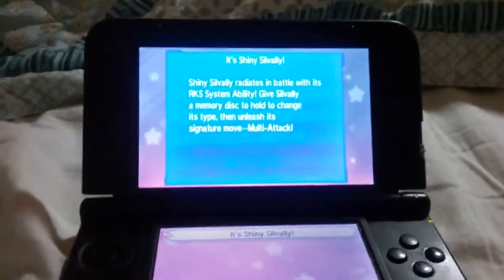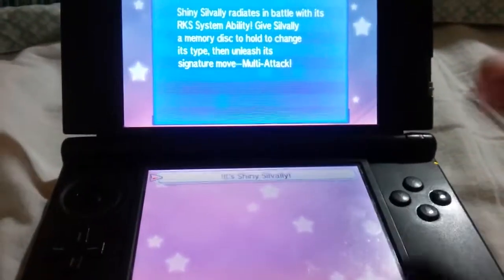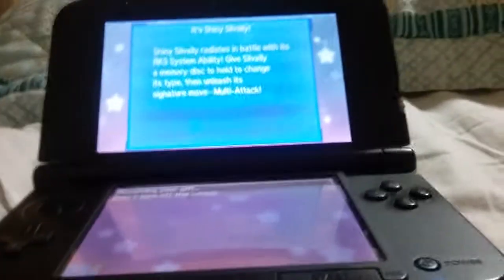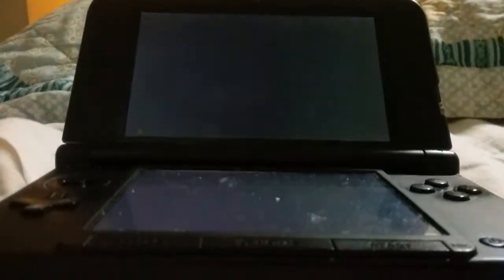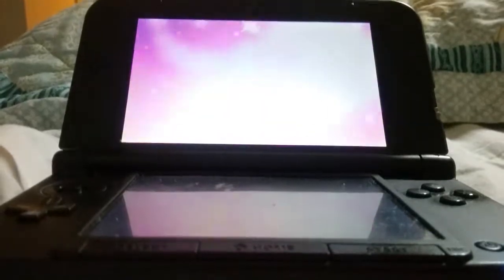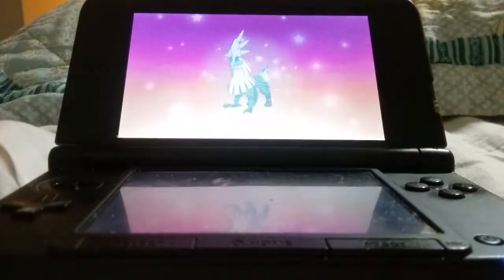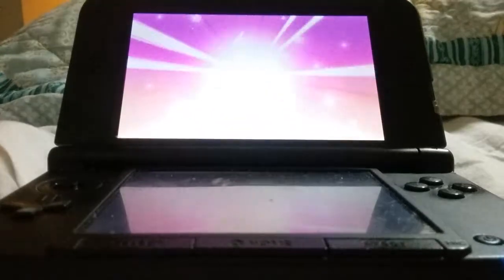Now I've put in the code for this Pokemon, so I'm going to go ahead and get it. Here we go. We're going to receive the gift now — so excited to see what it looks like. Alright, here it comes. And... ta-da! My Shiny Silvally! Booyah!